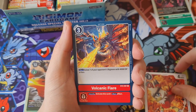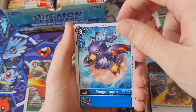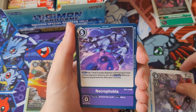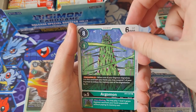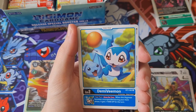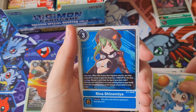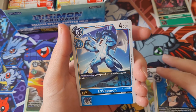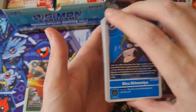Got Hawkmon, Volcanic Flare, Penguinmon, Magna Anjumon but for blue, Giromon, Necrophobia, Argomon, Salamon, Flymon, Demi V-Mon - I love Demi V-Mon. Oh we got Arena, nice. And then an X-V-Mon, let's go! The more V-Mon stuff we get the better.